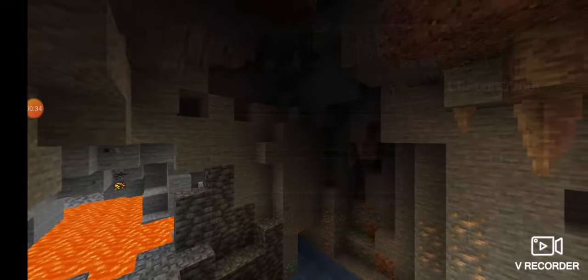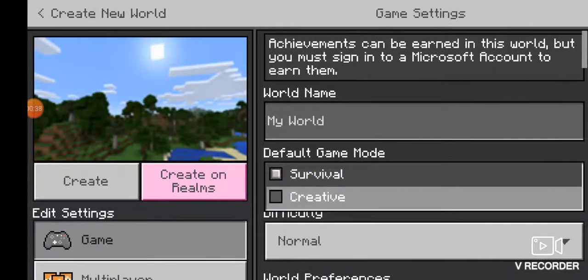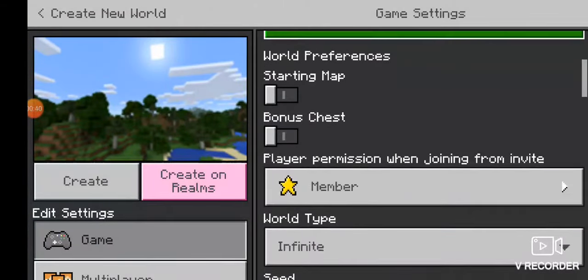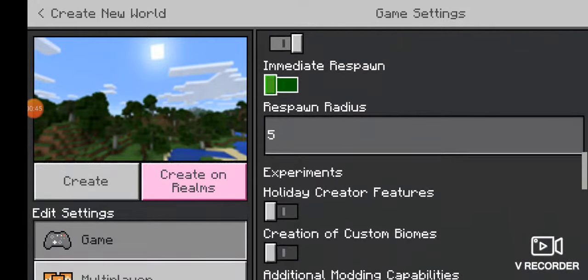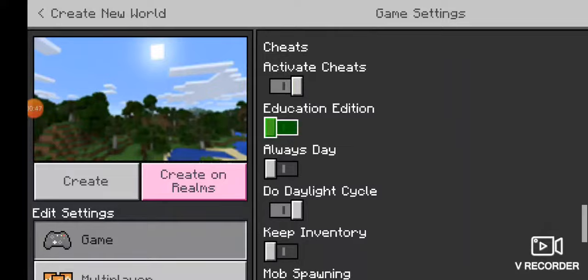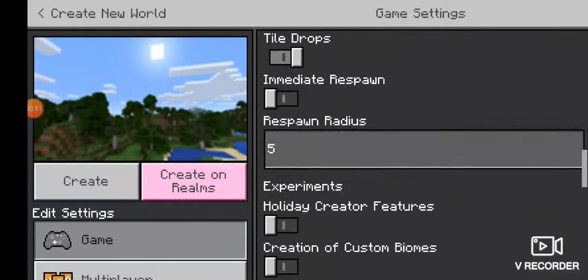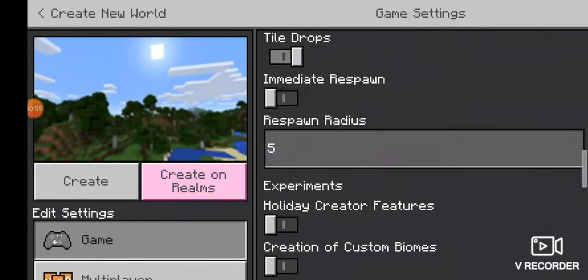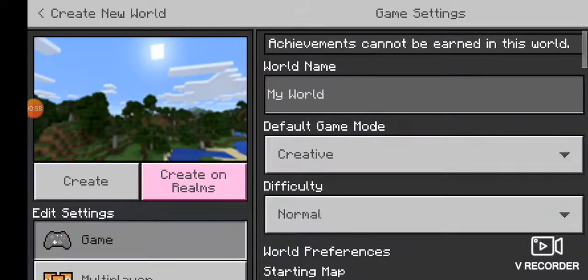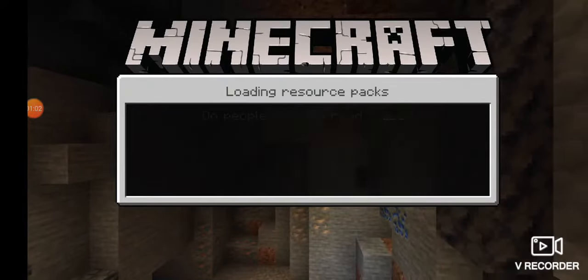So what you want to do first is create a new world. Turn it into a creative world, set the world type to flat, and show coordinates. I also advise you to change it to always day because you don't want any mobs coming while you're doing this. Then click create world.